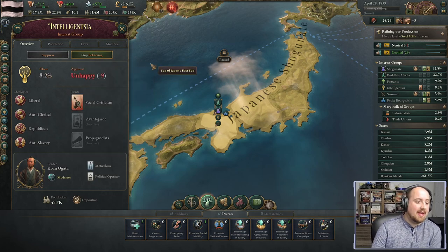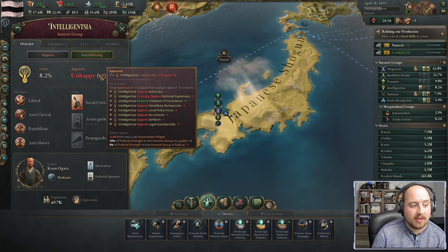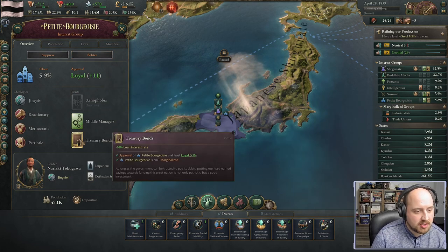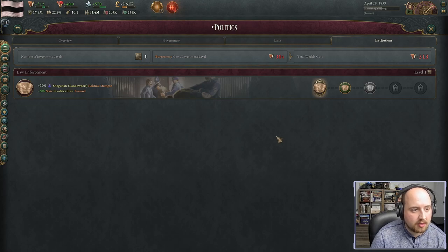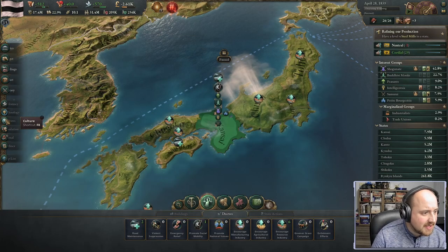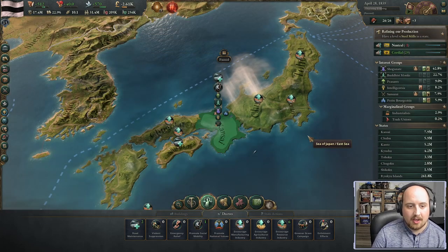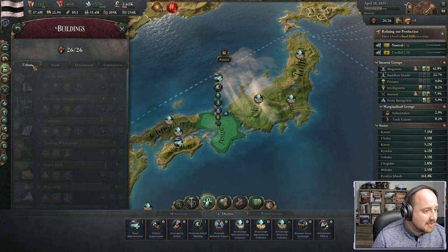We're trying to get intelligentsia clout up even though they hate us right now for underfunding things. We want them to push for change. The petite bourgeoisie is helping with loans and financing in bureaucracy. We have tremendous bureaucracy available but we don't want to invest in police — that just lets the shogunate stay in power. Instead we're waiting on education technology to finish so we can use our bureaucracy for that.